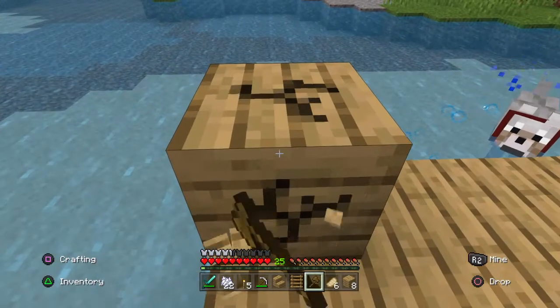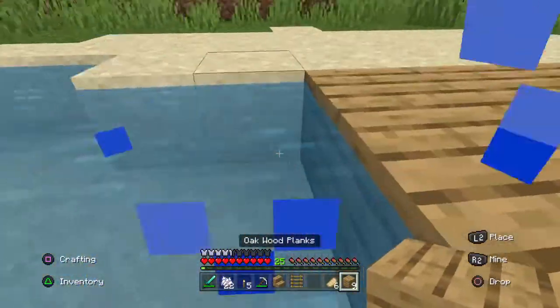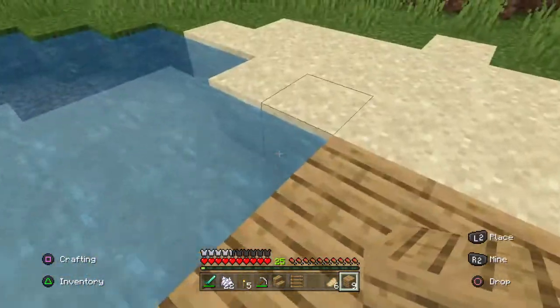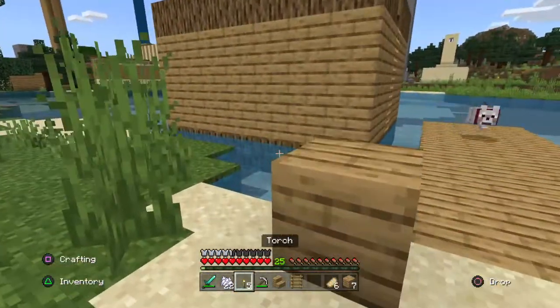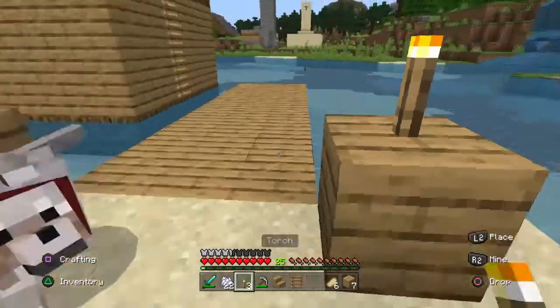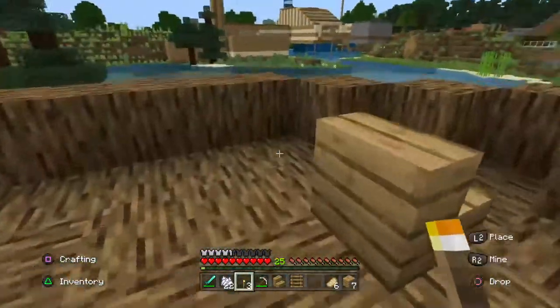In my great world, I have a wooden axe. We don't need that so we're just going to throw that out. Let's put these two torches on the top there. Awesome. Let's get up into our square boat.